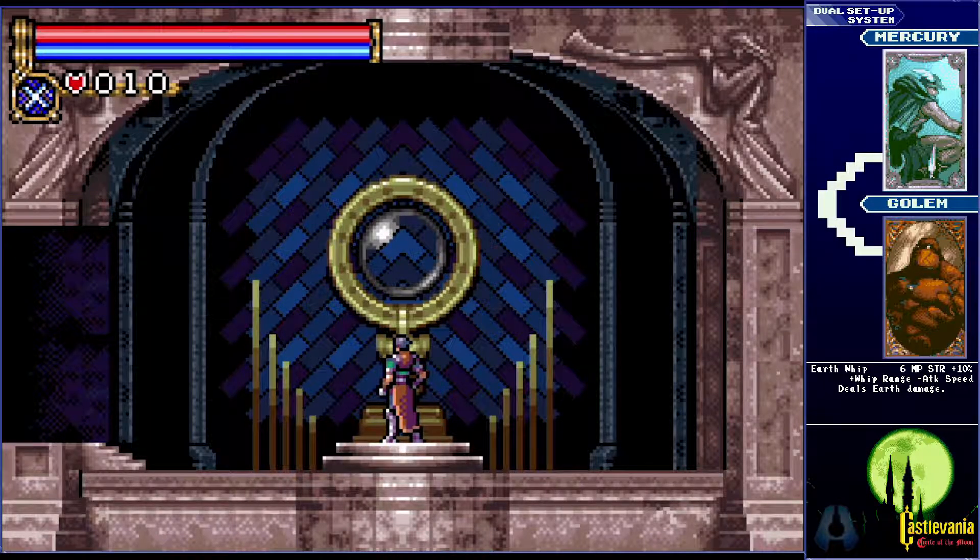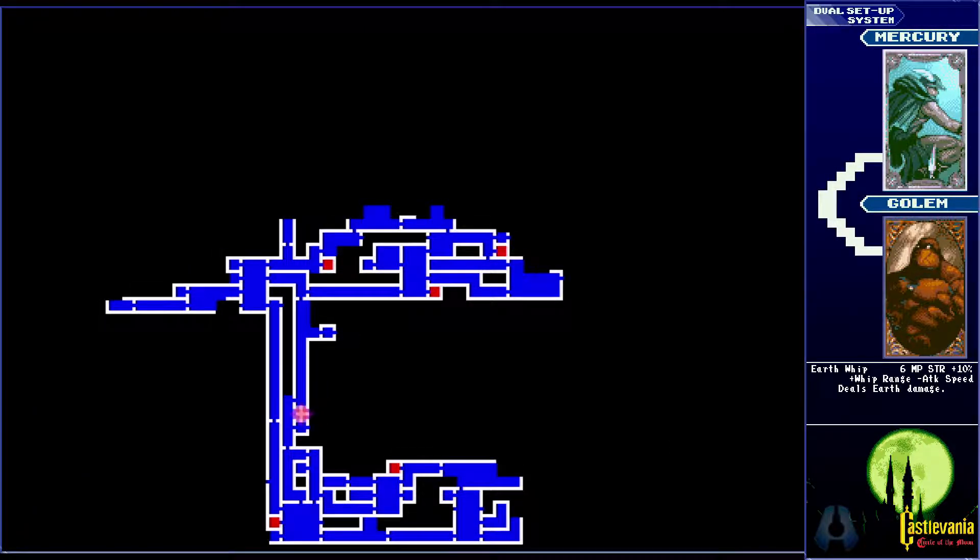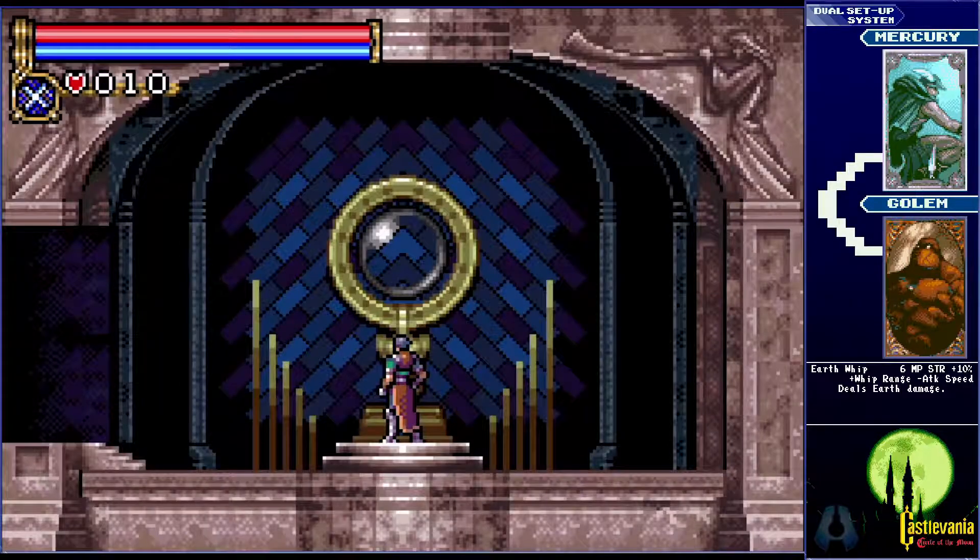Hey guys, welcome back to Castlevania Circle of the Moon, where last time I went through the Abyss Stairway and part of the outer wall and fought the Necromancer, which gave me the ability to do a tackle.